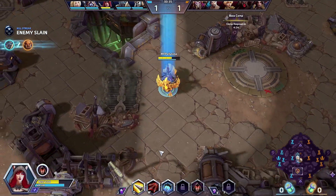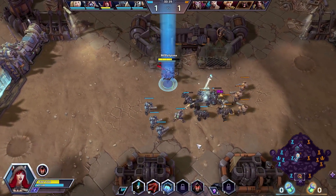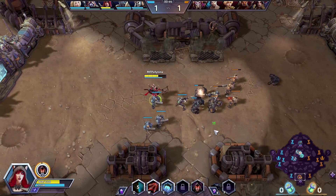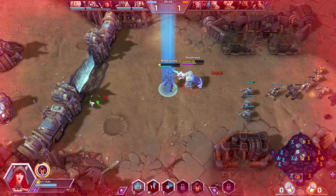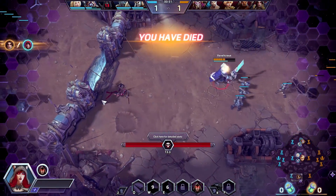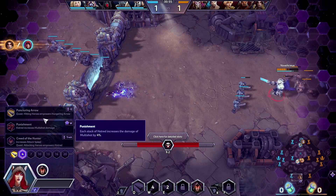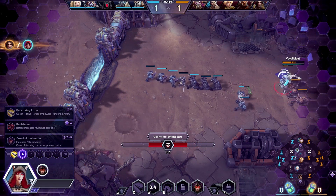Our kill ability, Hungry Arrow, is the main focus of our build today. Fire this off in a straight line — it hits a target and then moves to other targets. Notice how squishy we are. At level 4, we're going to get a quest that increases the damage the more we hit heroes with it.